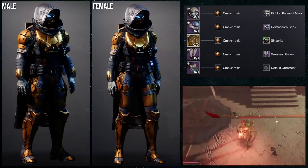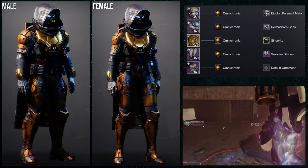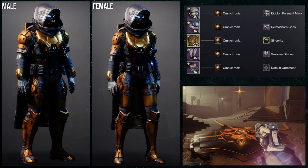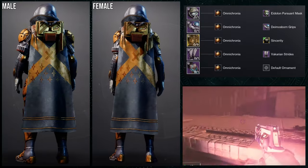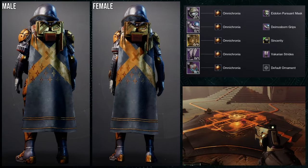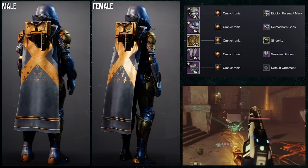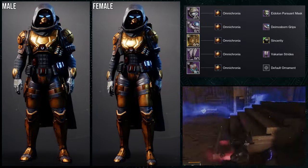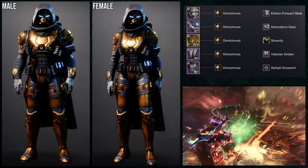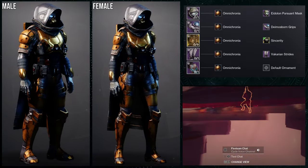For the ornament example set — I posted this for the First Ascent Hunter video, and I genuinely love this set. For the helmet: Eidolon Pursuant Mask. For the arms: Diamond Spawn Grips. For the chest: obviously the Sincerity Ornament. For the boots: Vicarion Strides. For the mark: the First Ascent Mark. Using the Omicrony shader — this is probably the coolest tactical set I've made, because that chest piece really makes everything look really well. Unfortunately the belt buckle is the off-color, which is very unfortunate, and the thing on the belt shouldn't have been the off-color either. I think there's a little too much going on with the off-colors.